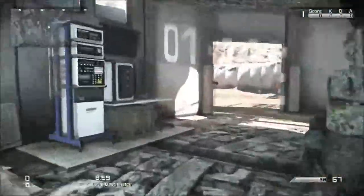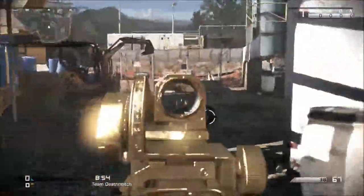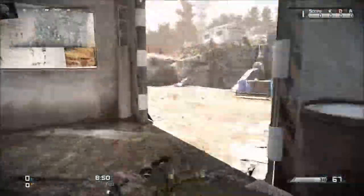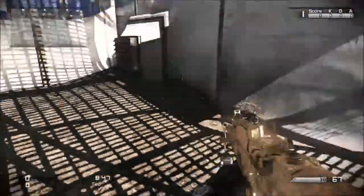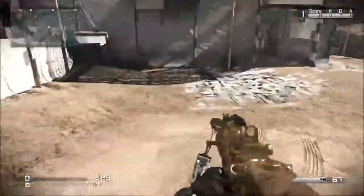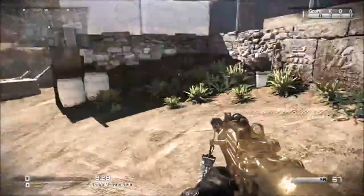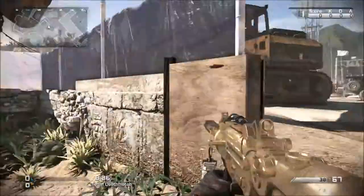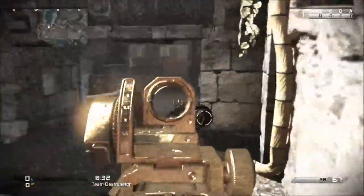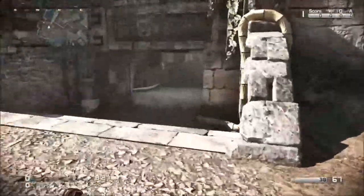If you're playing Blitz, the Blitz point is usually around there. This is a really good spot if you want to spawn trap, because you should spawn here behind that post or here. And this area right here — this is a really good playing spot from the other side, because most people will be rushing through here and over here.